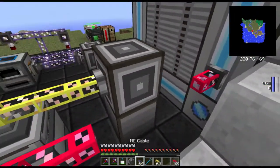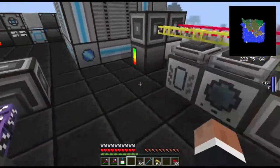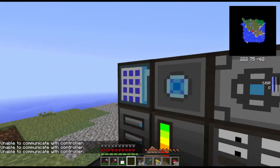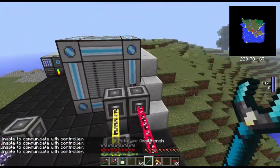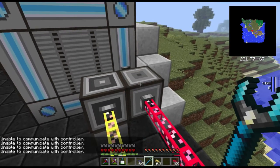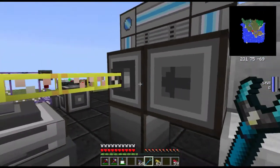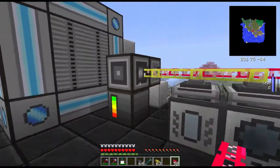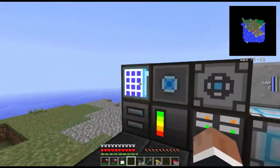Now if I place this interface down here, this controller will not be happy at all. If we go to this — unable to communicate — it's because we have two controllers. But here's the trick: you need to take this wrench and whack this one until the arrow is pointing towards this block. Now this one can communicate again, and this one is totally separated.